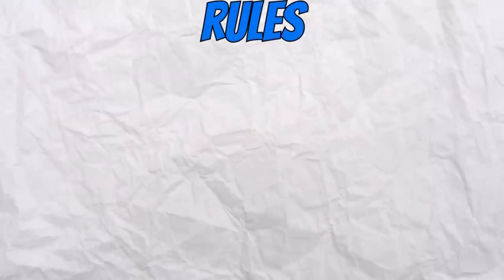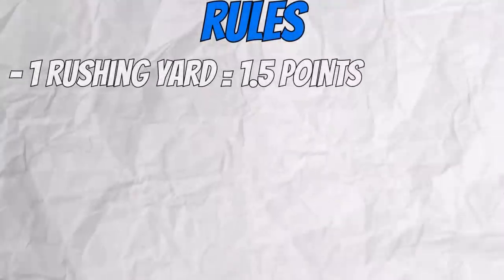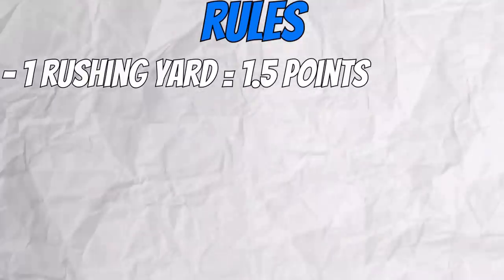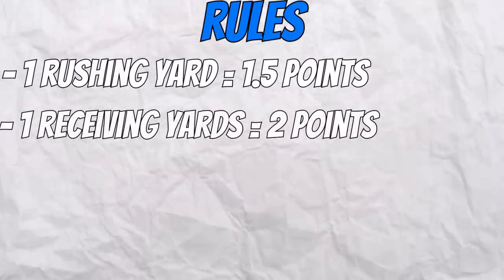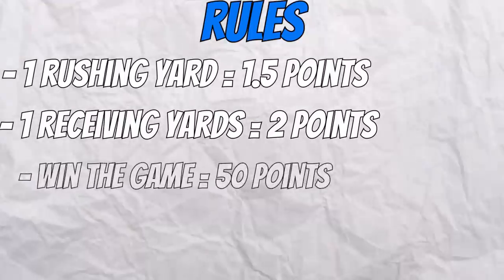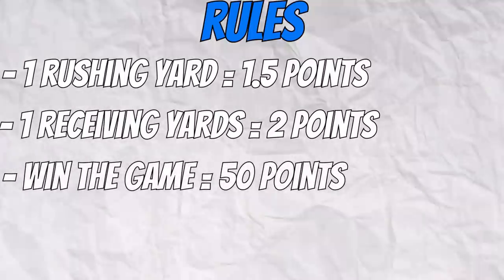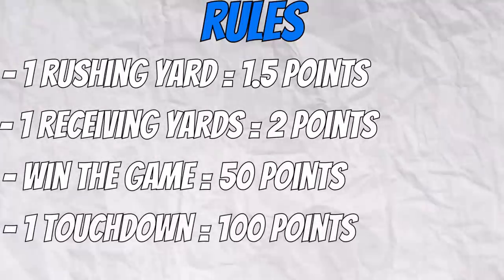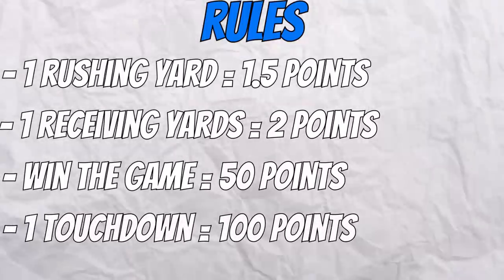This is how Derrick Henry is going to earn upgrade points. For every rushing yard he records, he will get 1.5 attribute points. For every receiving yard, he will get 2 attribute points. If I win the game, that's an additional 50 points. And any touchdown Derrick Henry scores gives a whopping 100 points.